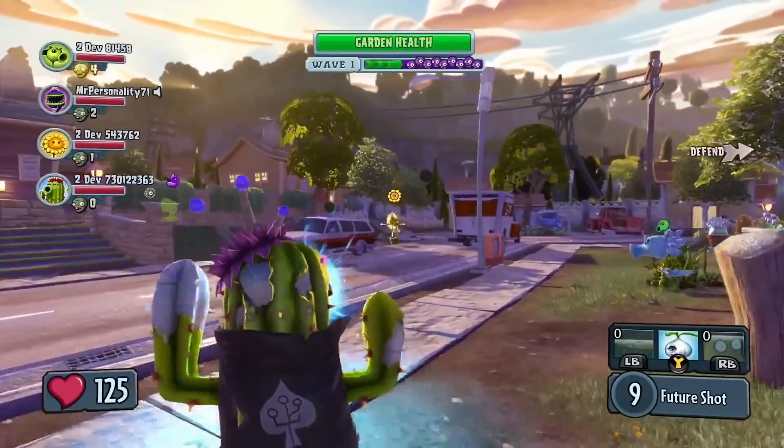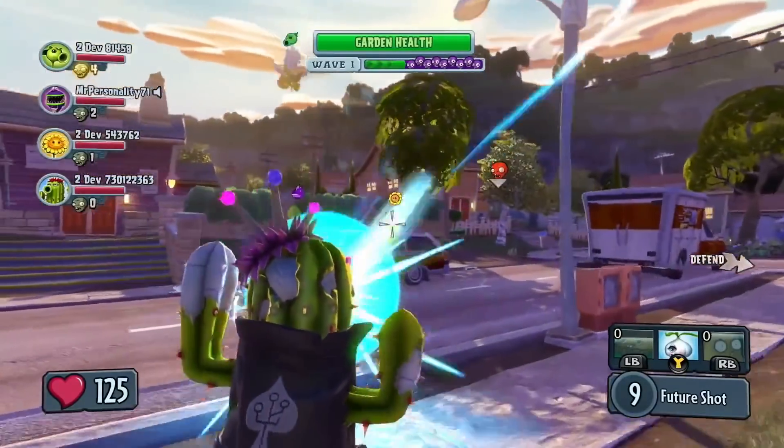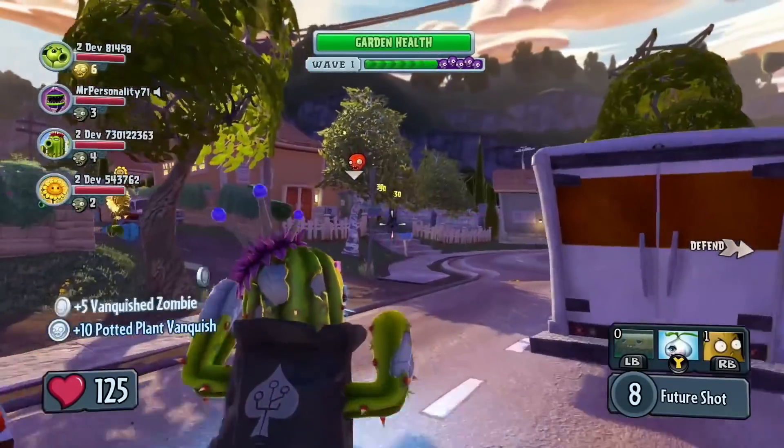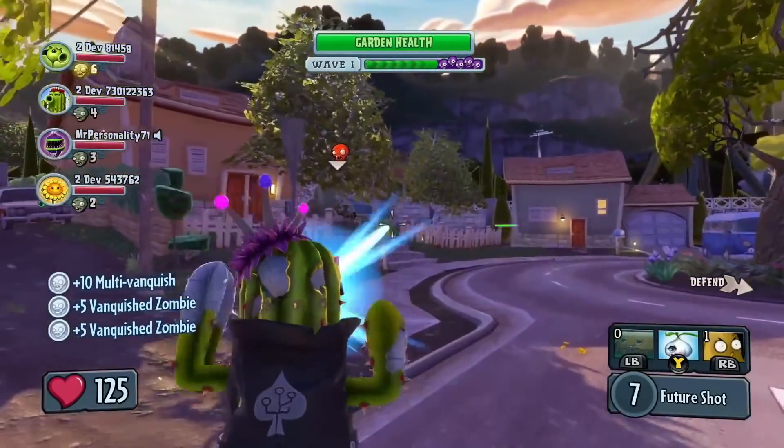Similar to the Mystic Sunflower, the Future Cactus variant also has a charge-up style weapon. If it's used effectively, it can do a lot of damage in a single shot. But it's also very effective in short bursts.